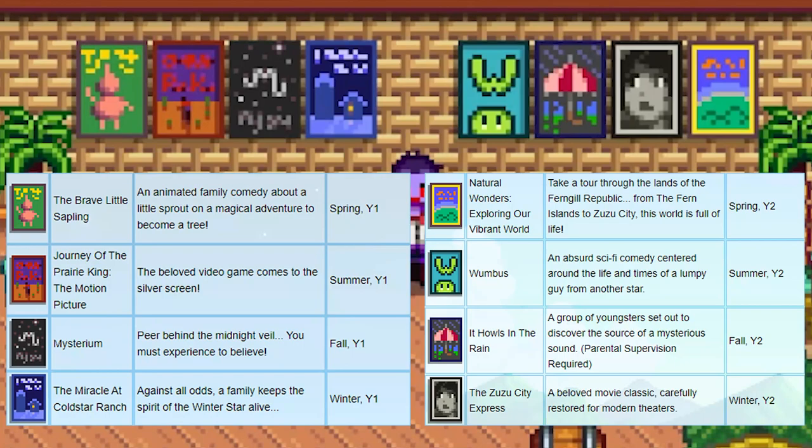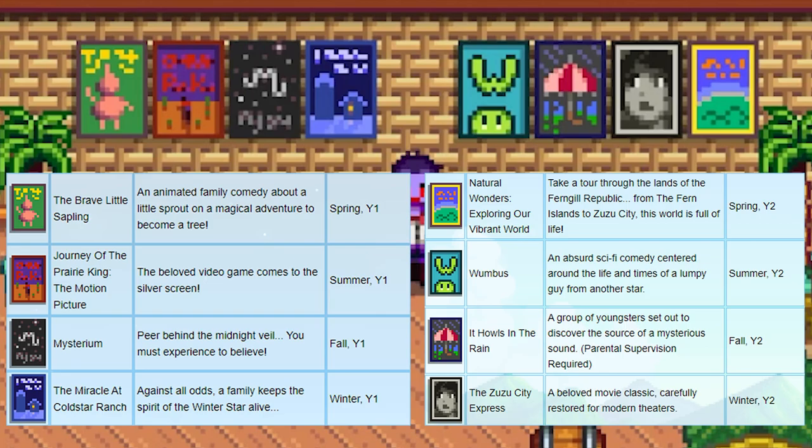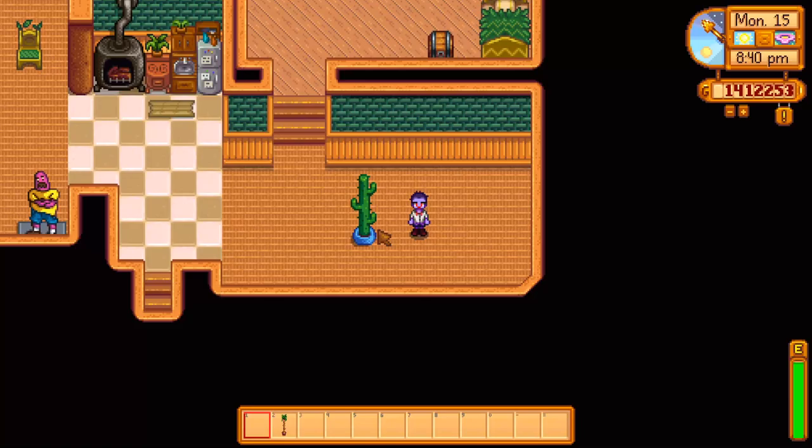Every movie has its own poster that can only be obtained while its movie is playing. The theater runs on a two-year cycle starting with the year that you unlock it, and there are eight posters in total, so it's pretty impressive if you manage to collect all eight. While Journey of the Prairie King is playing you can also get the long cactus and the long palm.